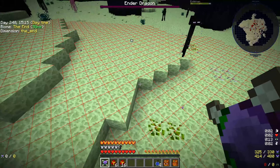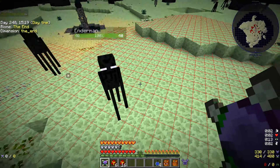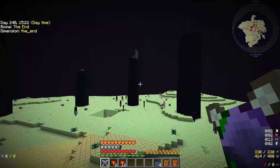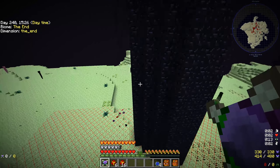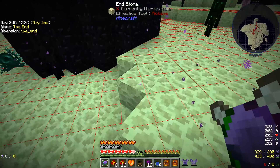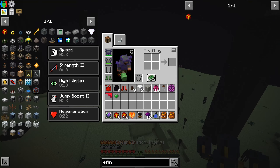We should get a heart from here somewhere. They don't like me at all. There it is — all the stuff. Cool. So bits and pieces — we're going to want some other things as well, but for now we're perfectly fine. Ender Dragon Trophy.